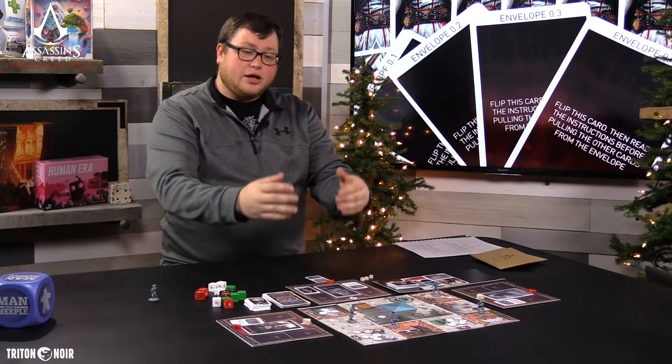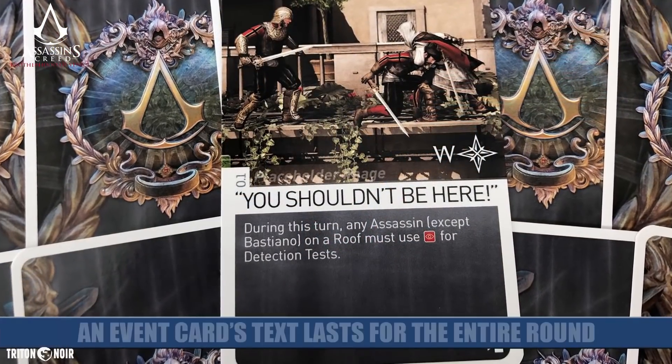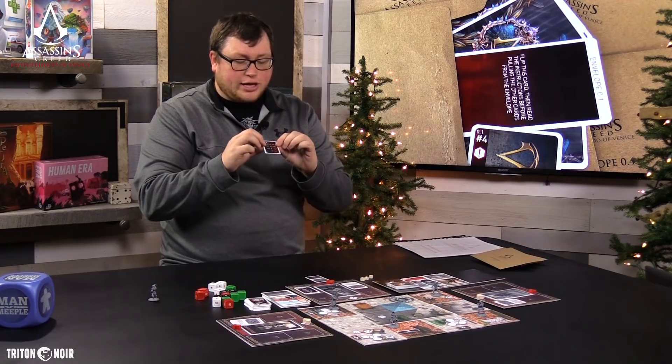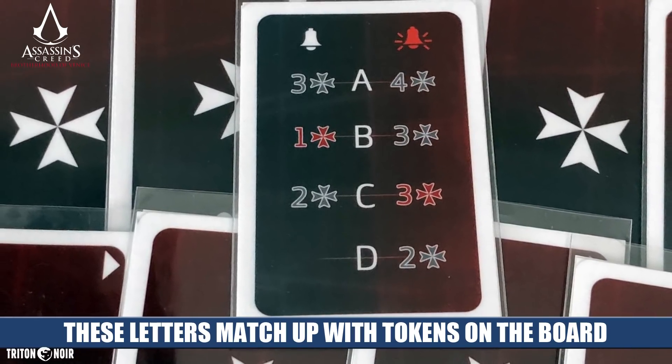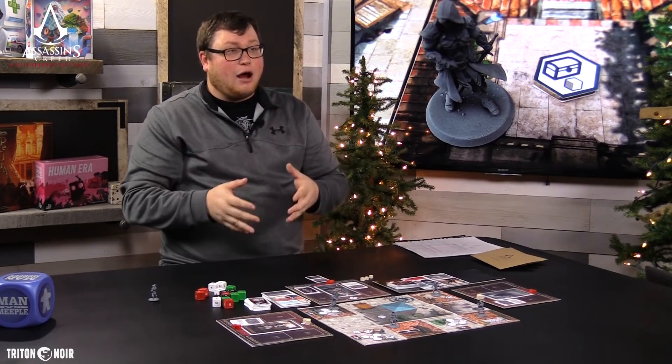Once every player has taken all their actions, the guards will act. Every event card has a cardinal direction printed on it, which dictates according to the compass where every guard will move. If there is an exposed assassin — one with a red base — they're going to get attacked. If you're still hidden, you roll to stay hidden. After that, you reveal one of the AI cards and place new guards at locations A, B, C, or D based on whether there's an alert or not. Without an alert, guards come in smaller numbers; with the alarm active, guards start pouring out to those locations.